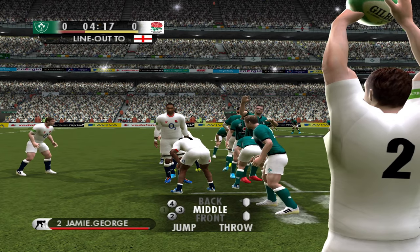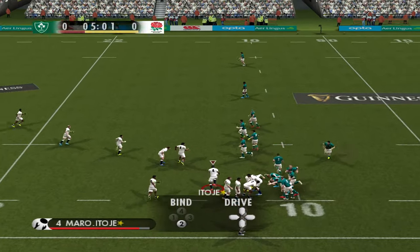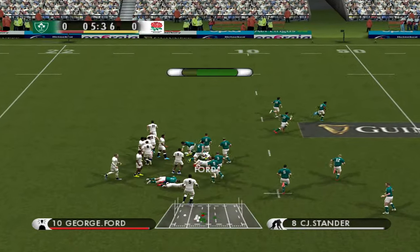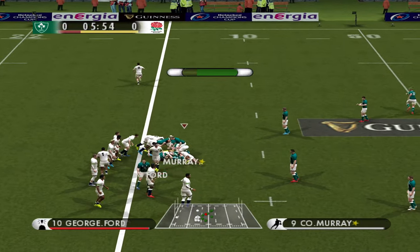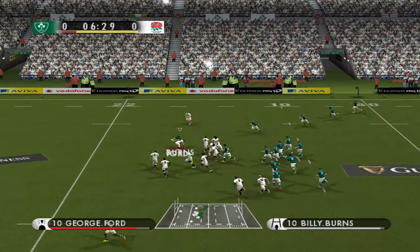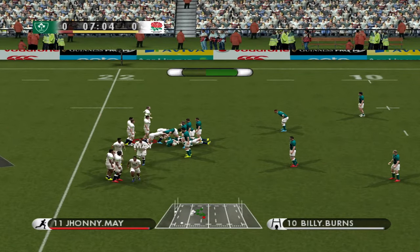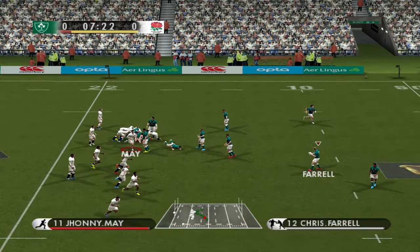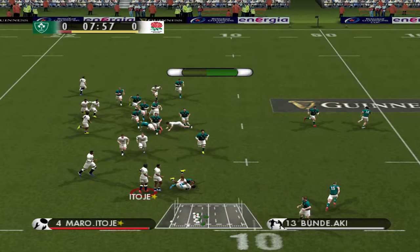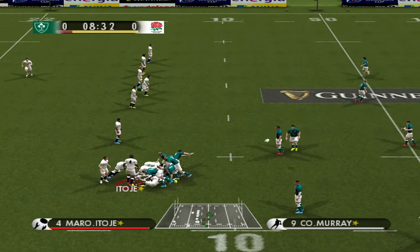Nice comfortable line-out. Maro Itoje there — oh, terrible pass from him. Interception! And they have got acres of space out on this side. Good tackle from George Ford. Murray away again, late tackle there. Let's see if we can turn the ball over — no one really supporting him in the ruck unfortunately.